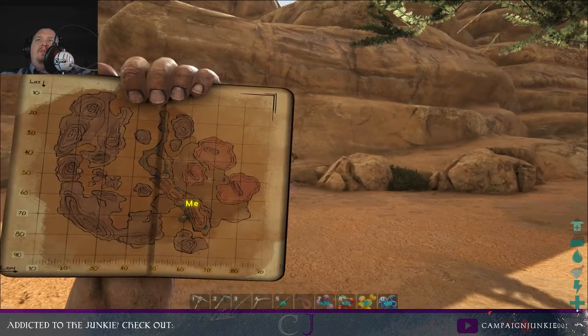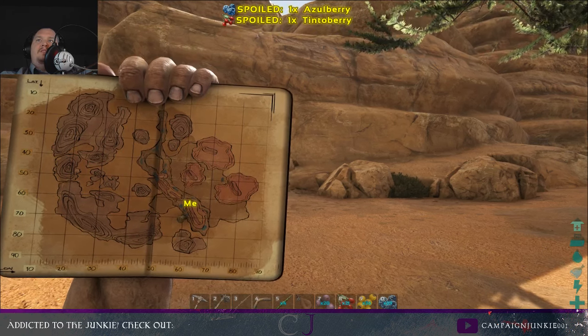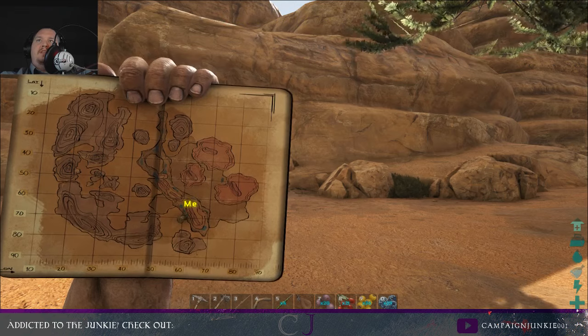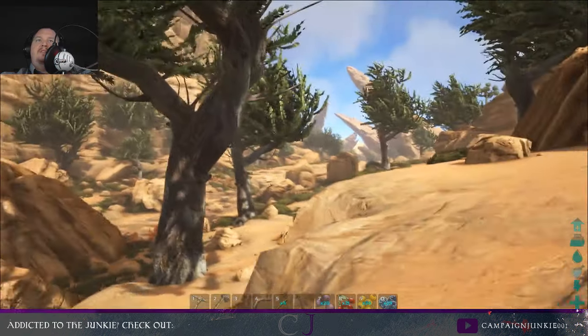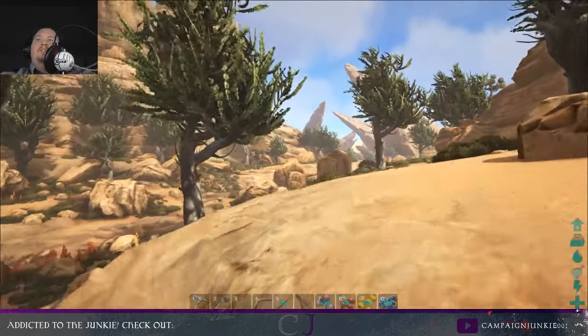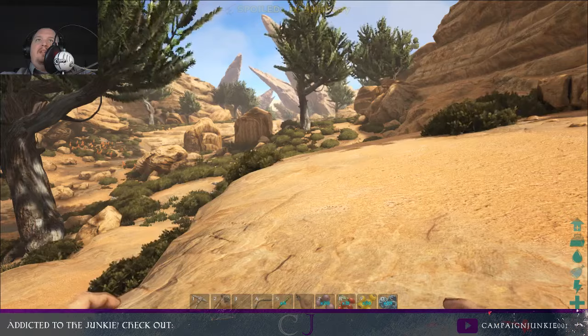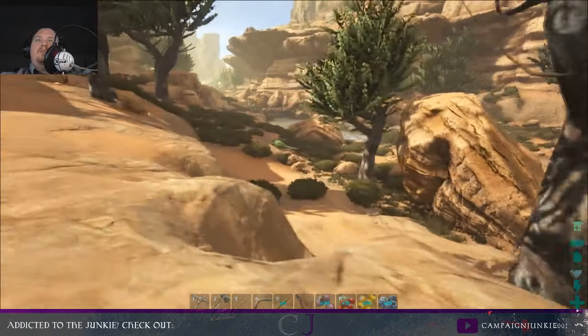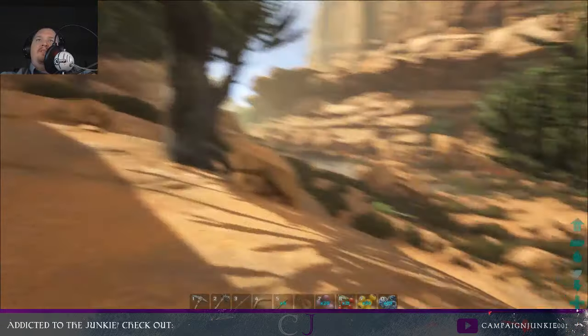I've actually got the full map now. I kind of want to go up the length of the entire valley - the whole valley has water. I want to go to the south; it looks like a pretty big lake down there. But in order to do that, I think I want to have something I can ride out of there.